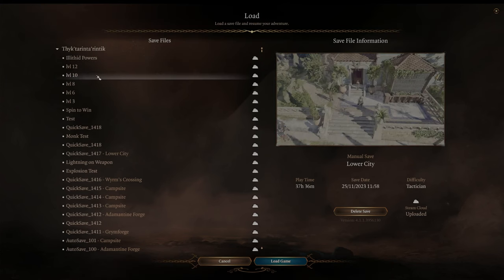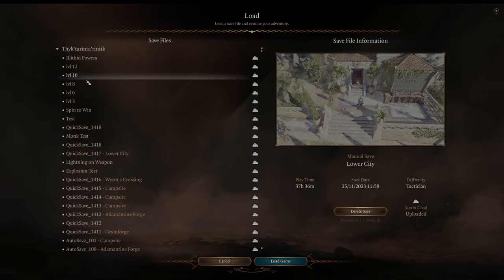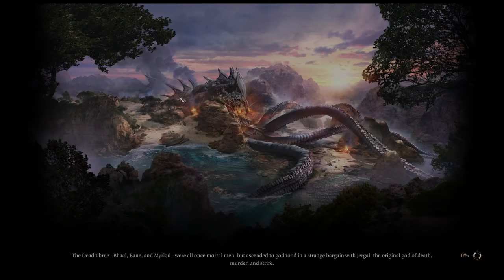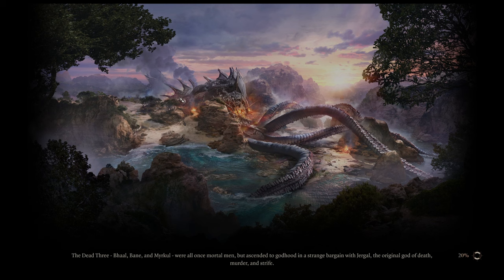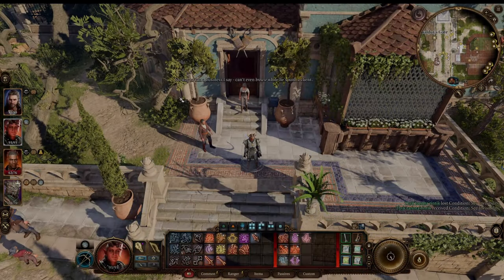Now at level 10 there are some minor additions, but we've hit the core of the build. The only time we'll see a giant increase is once you hit Ranger 11, which you can hit at either 11 or 12. If you keep Monk and don't respec you'll have to wait till 12, but if you really want to get Whirlwind at 11 you can respec at level 11 to Ranger 11, then take Monk as your 12th level. Whirlwind increases the damage of this build a lot, which I'll explain when we get there.